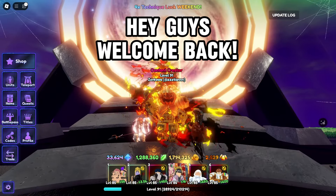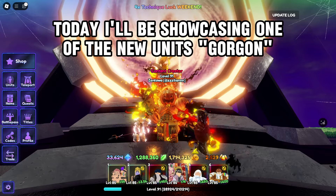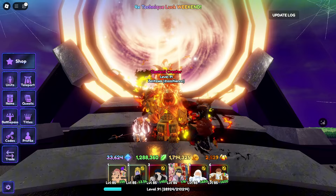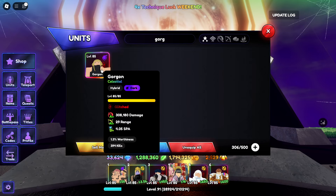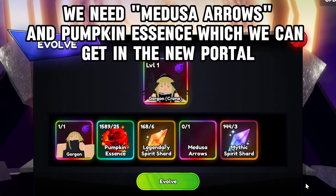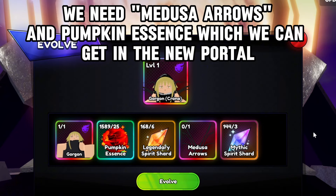Hey guys, welcome back. The new Halloween update just dropped. Today I'll be showcasing one of the new units, Gorgon. I got lucky again and got glitched trait on her. We need Medusa Arrows and Pumpkin Essence, which we can get in the new portal.